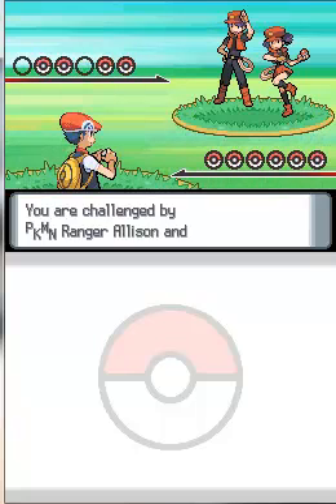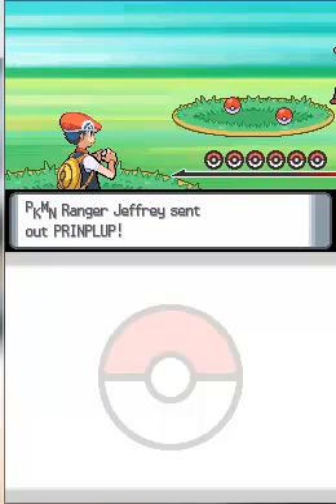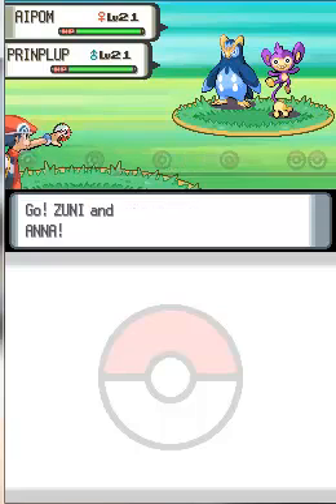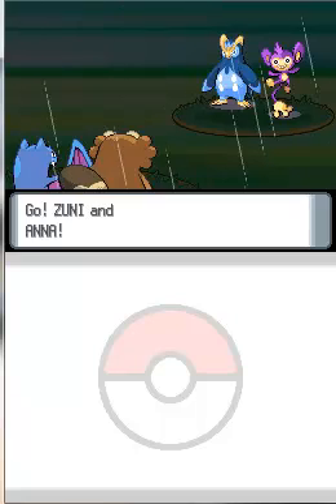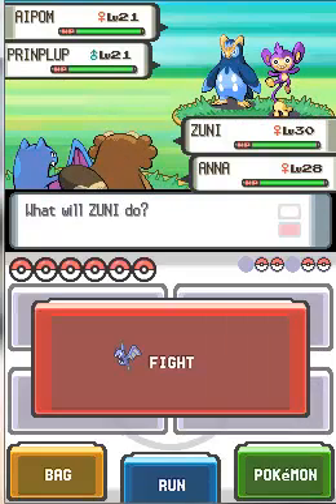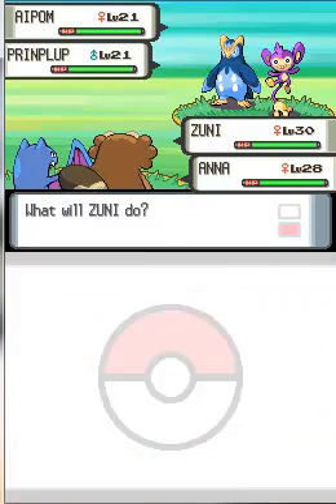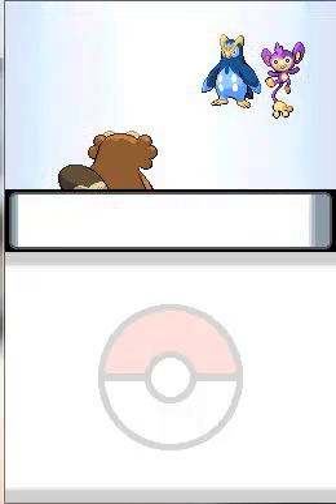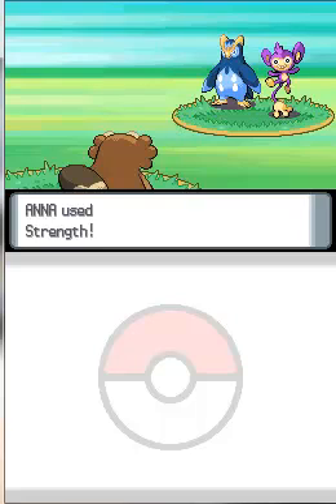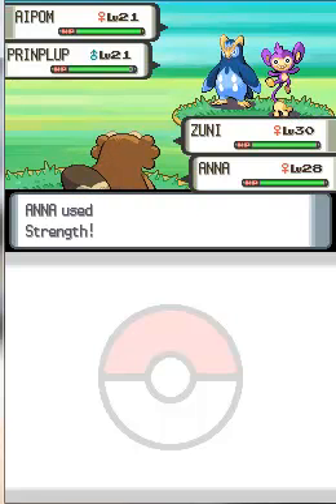It's time for that double battle with Pokemon Ranger Allison and Pokemon Ranger Jeffrey, who send out Apom and Prinplup. I'm going to be using my Zuni and Ana as the torrential rain pours down on the battlefield. My Zuni will go for Fly on Apom, while my Ana uses Strength on that Prinplup. There goes Zuni flying high in the sky, and Ana using Strength on that Prinplup — which was able to one-hit KO. That's great.